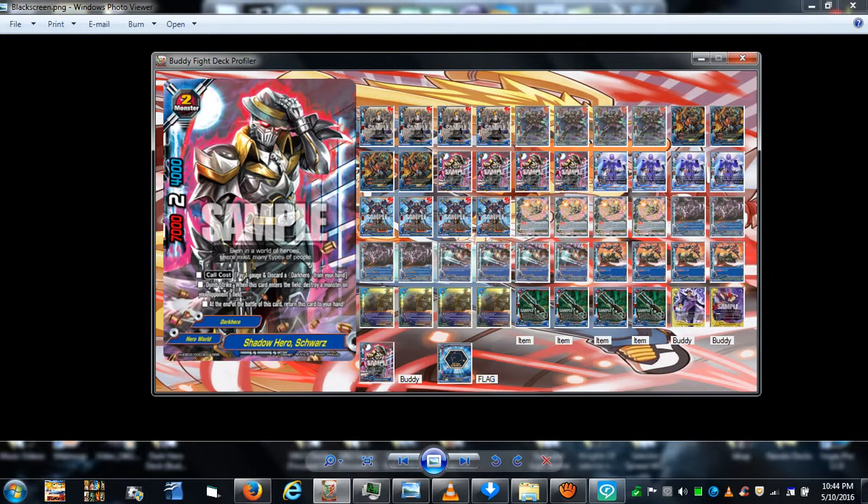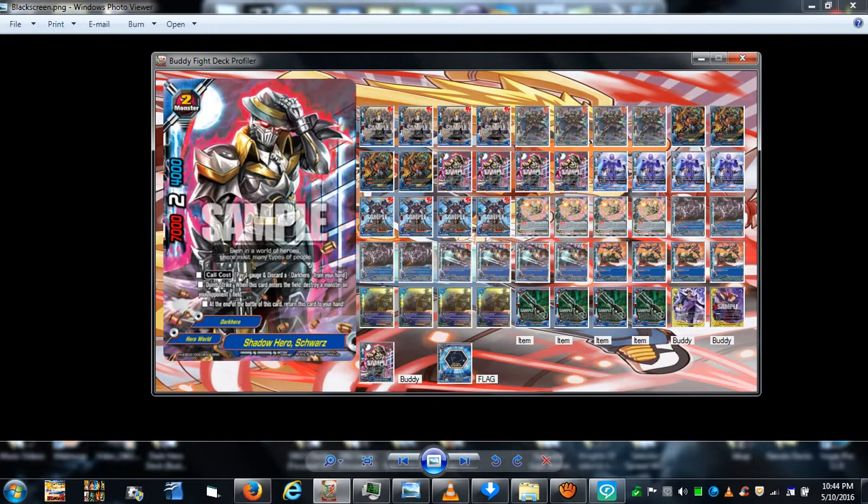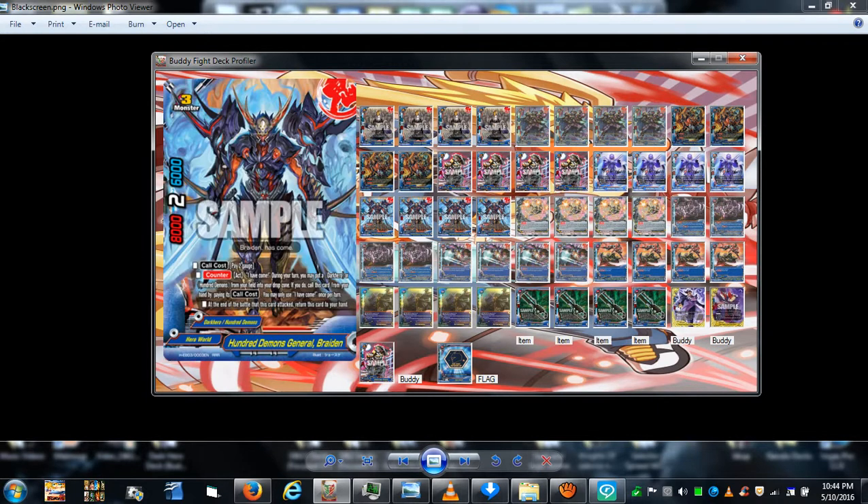Then you pay two gauge to send Schwartz to the graveyard and summon General Raiden from your hand. Attack with General Raiden for two more damage, and at the end of the battle phase he returns to your hand. So far you've dealt six damage total.